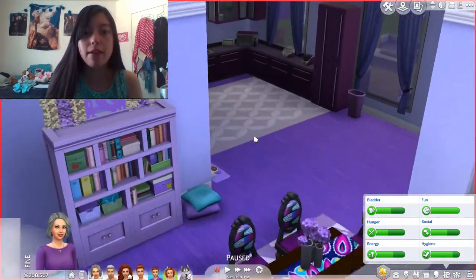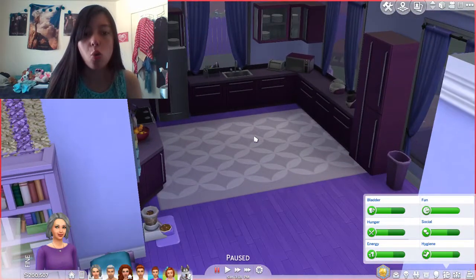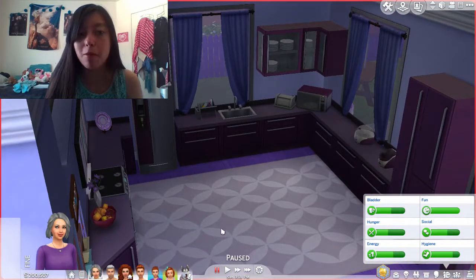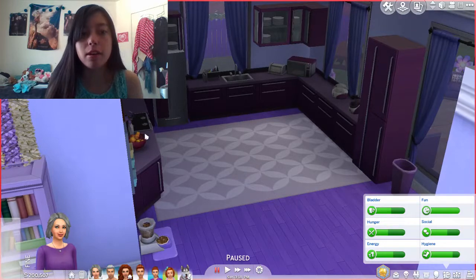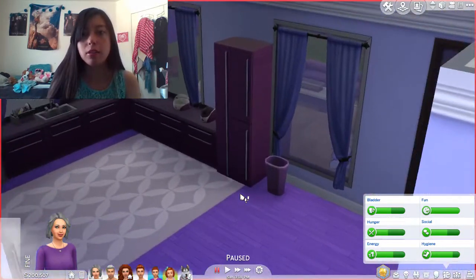Then we have the kitchen, and the kitchen's nice and open — it's pretty big. You have dog food counters, microwave, ice cream, and popcorn — I thought it was coffee, my bad. Then the fridge of course, a fruit basket over there, a trash can, and just some curtains.